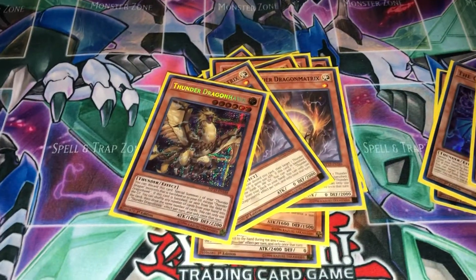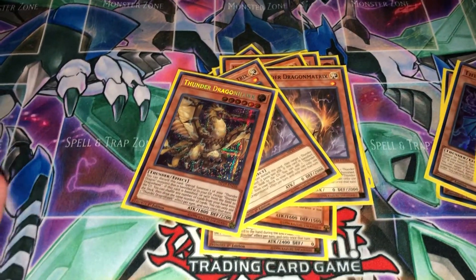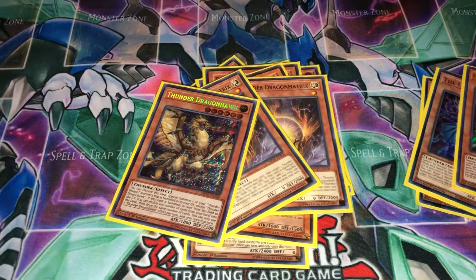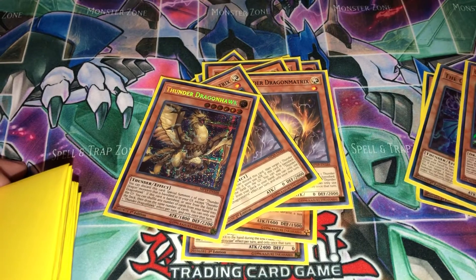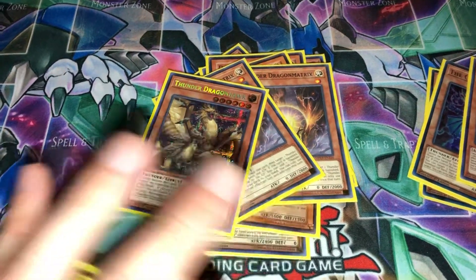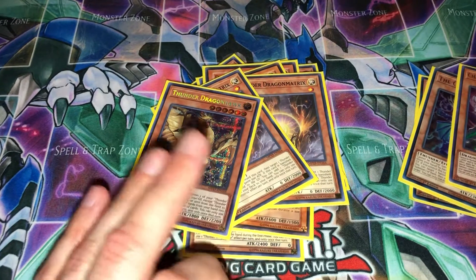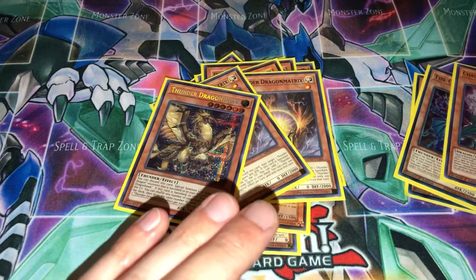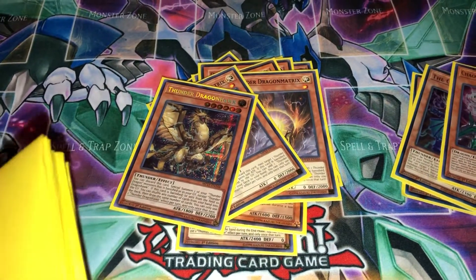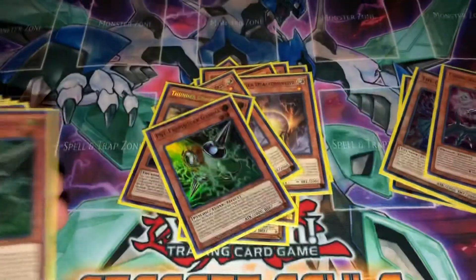Dragon Hawk - I kind of wanted to use two copies but I just ran out of space. If we did have Thunder Dragon Colossus - sorry, mixed up the names - maybe it would be a more useful card. When this deck had Colossus a year or two back, I was not using this deck, so I really can't speak in full detail about what's right or wrong there.